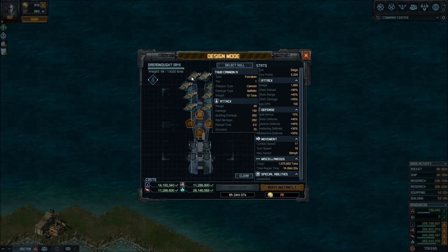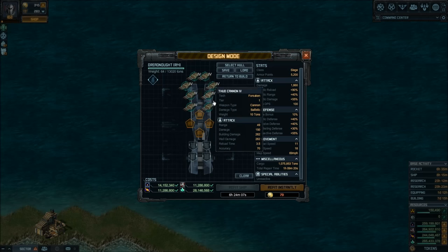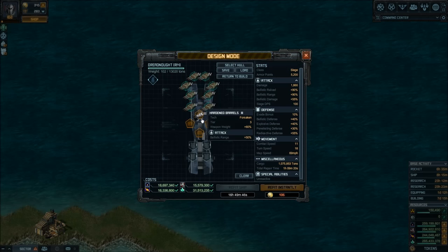You want to extend range — one of the most important things in this game is long range so you outrange your enemies and take less damage. The special to extend the range of cannons at this level is the Hardened Barrel Level 3, which gives you an extra 50% range. So now you're going to outrange most missiles and even a lot of cannon turrets.